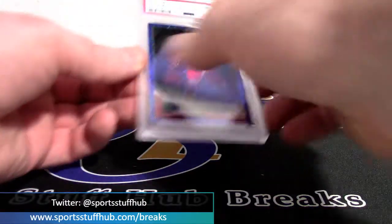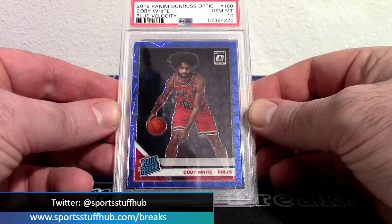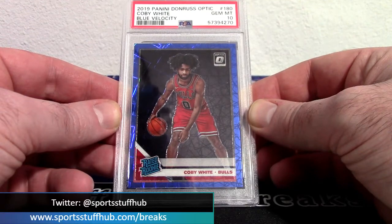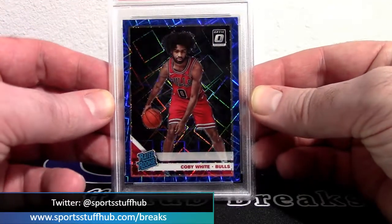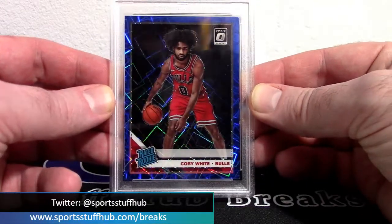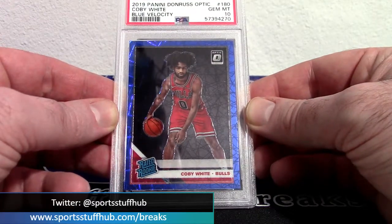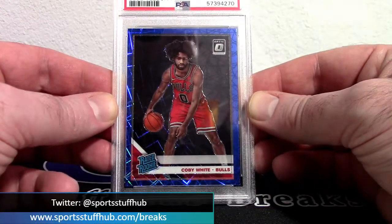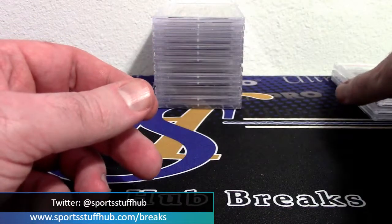Coby White Chicago Bulls rookie PSA 10 — so two for two on PSA 10s. And while we're at it, let's just add a third PSA 10 to the mix: a blue velocity Coby White Optic rated rookie gem 10. These really pop once they put them in the slab — so Coby White Optic rated rookie blue velocity PSA 10. We're three for three on PSA 10s so far.